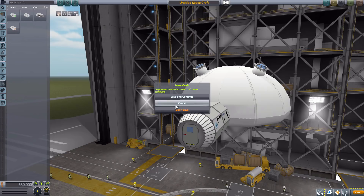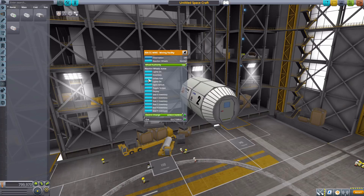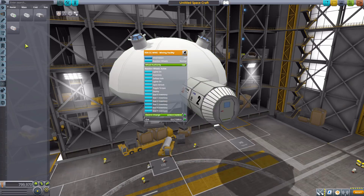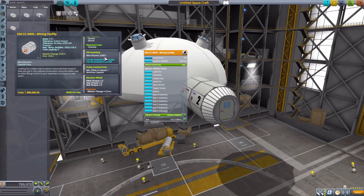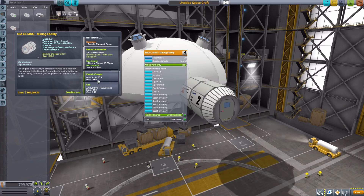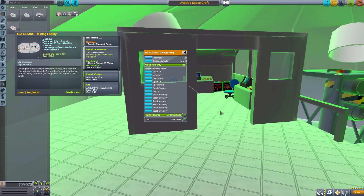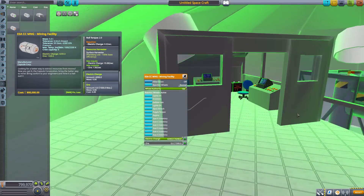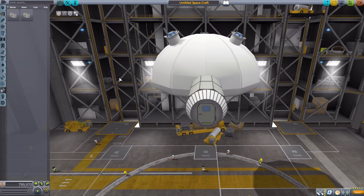The mining facility, when inflated, looks similar to the science lab with three smaller cupolas. It holds six Kerbals, is an unmanned command pod, has KerbNet access, 3000 inventory space, a reaction wheel, and is a functioning resource harvester that collects ore. It holds 4200 electric charge and up to 1500 ore. Inside there is a full industrial facility which is pretty cool.